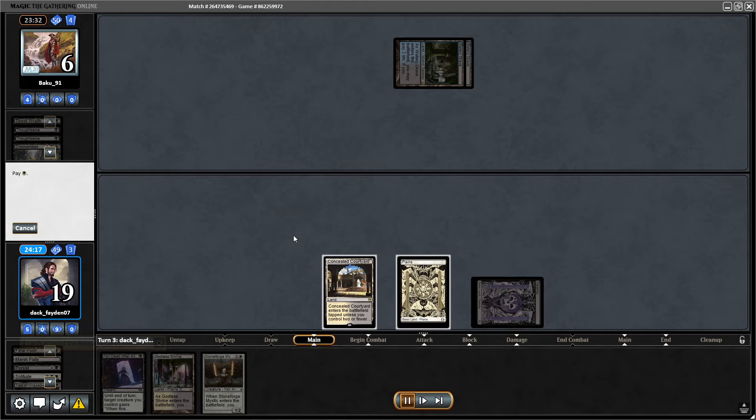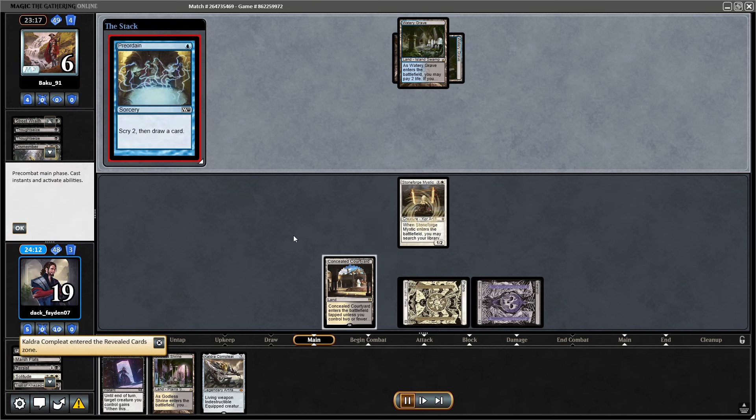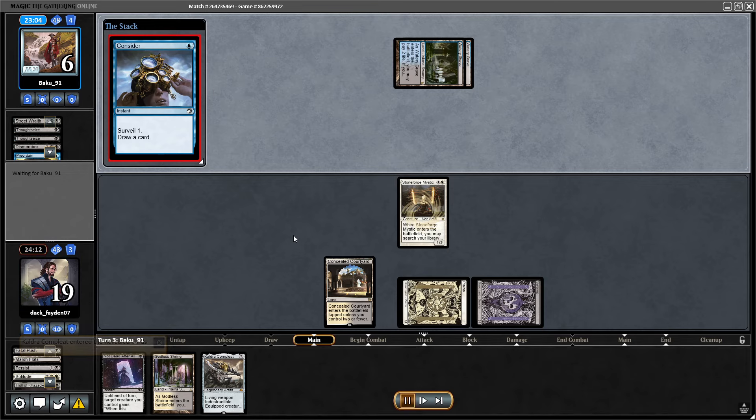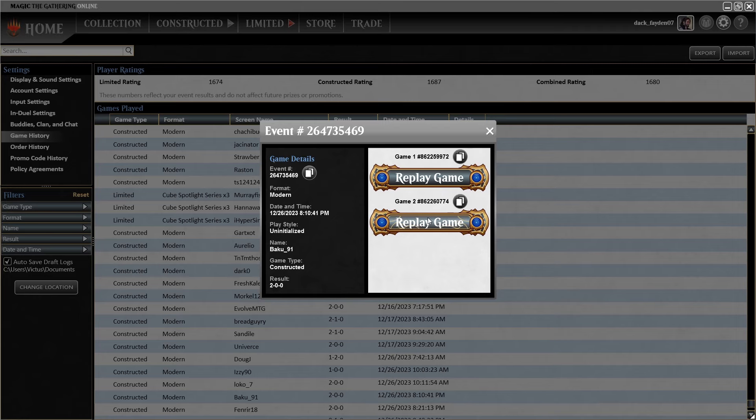Unfortunately opponent has Dismember, but they've shocked themselves twice. Double Thoughtseize plus Dismember plus cycling Street Wraith — that's a lot of life. I was able to get Kaldra Compleat on the field, and opponent doesn't have a solution for it. Opponent concedes.